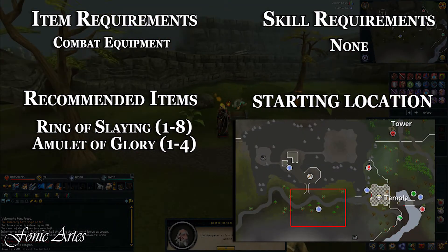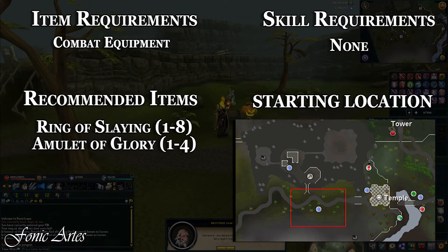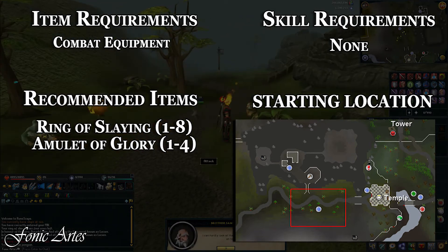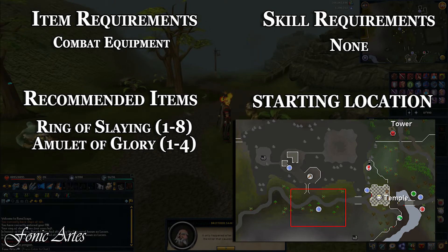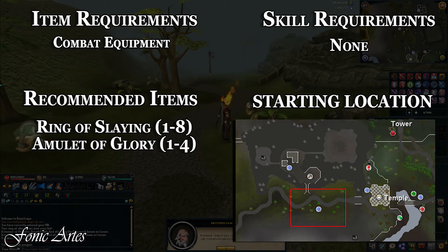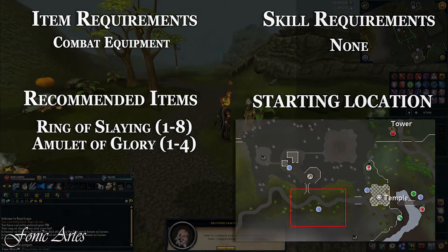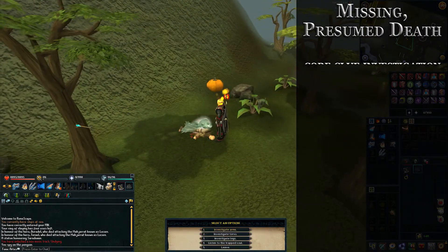Hello and welcome to the Missing Presumed Dead quest guide. On screen now is the map along with the recommended items, item requirements, and skill requirements. There are no skill requirements, but the item requirements are at least some combat equipment — magic works fine — and the recommended items are the ring of slaying and amulet of glory.